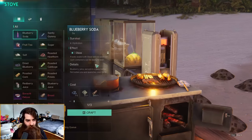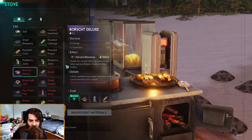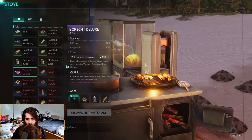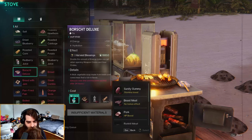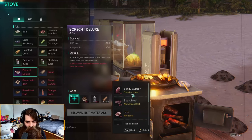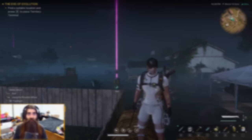Let's check out the Borscht Deluxe: plus 100 energy, plus 50 hydration, and you get the effect Harvest Blessings for around 15-30 minutes — doubles the amount of energy links you get when opening weapon crates and gear crates. It's a nice little farming buff. It's a thick vegetable soup made from beets and cured meat — depending on what meat you use, it changes the buff. Pretty good early game food.